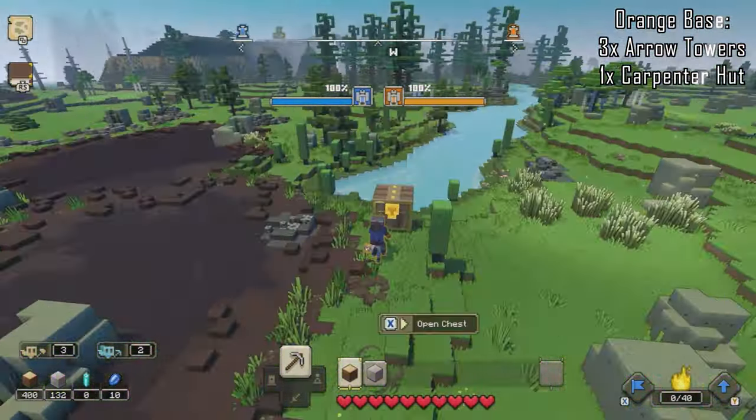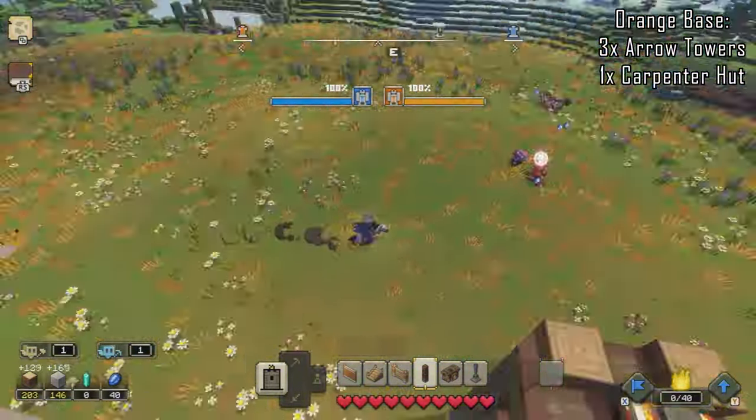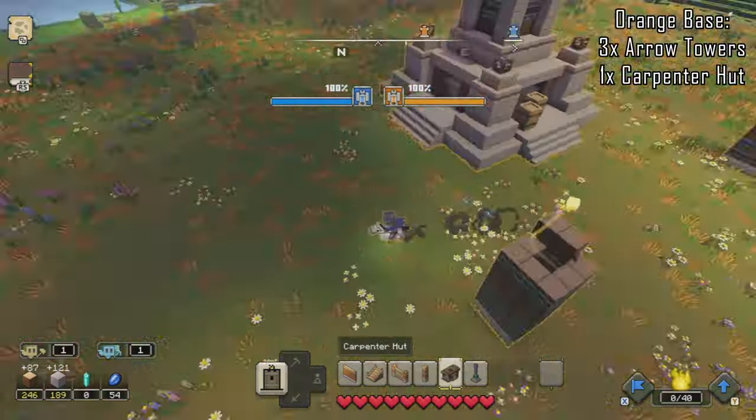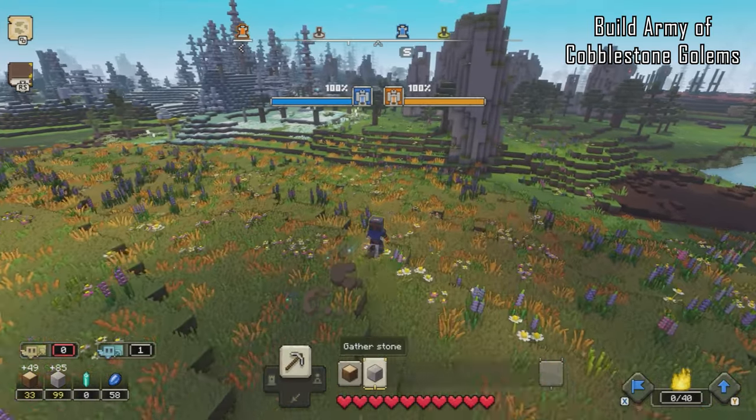Get the resources that you need — luckily there was a chest there for me. Put up the 3 arrow towers and then finally a carpenter's hut. Our base is now safe and sound from the pigmen, so we don't have to worry about that.